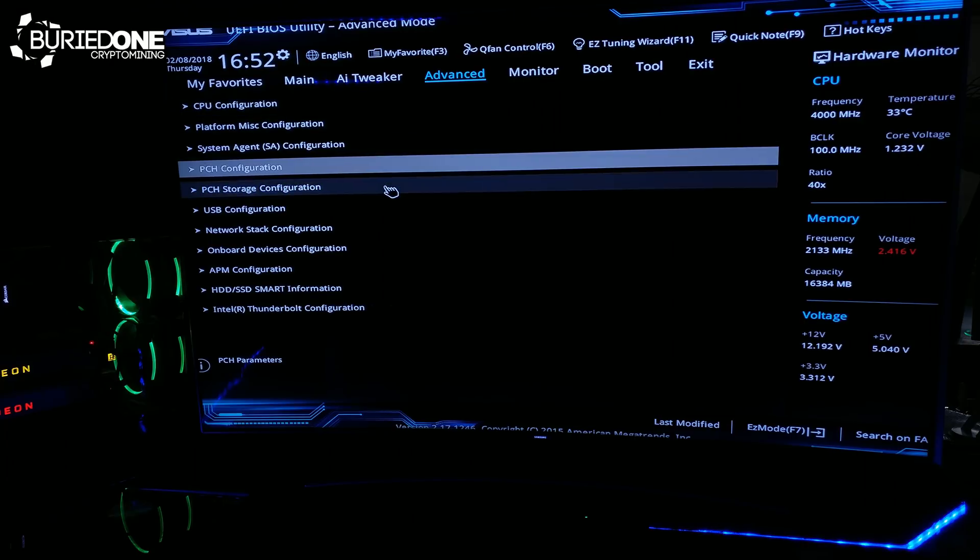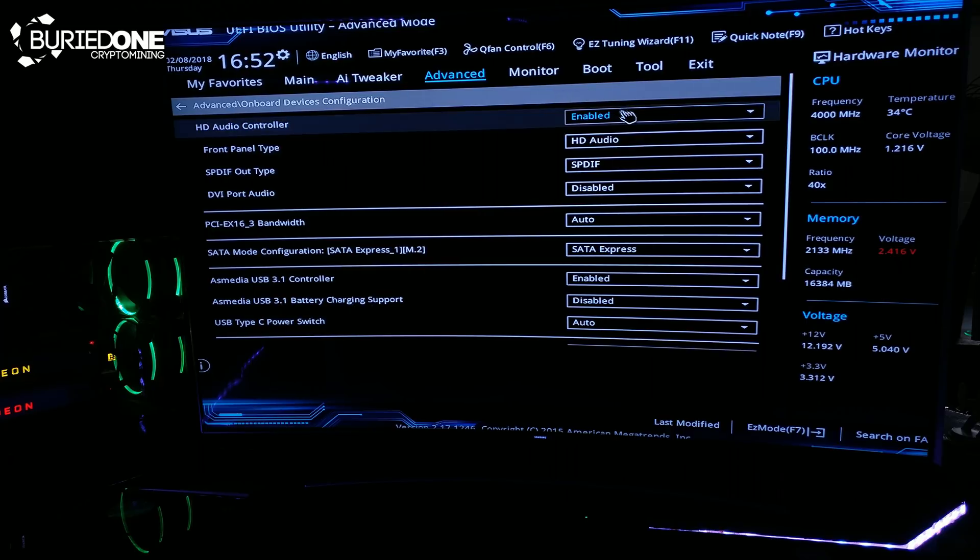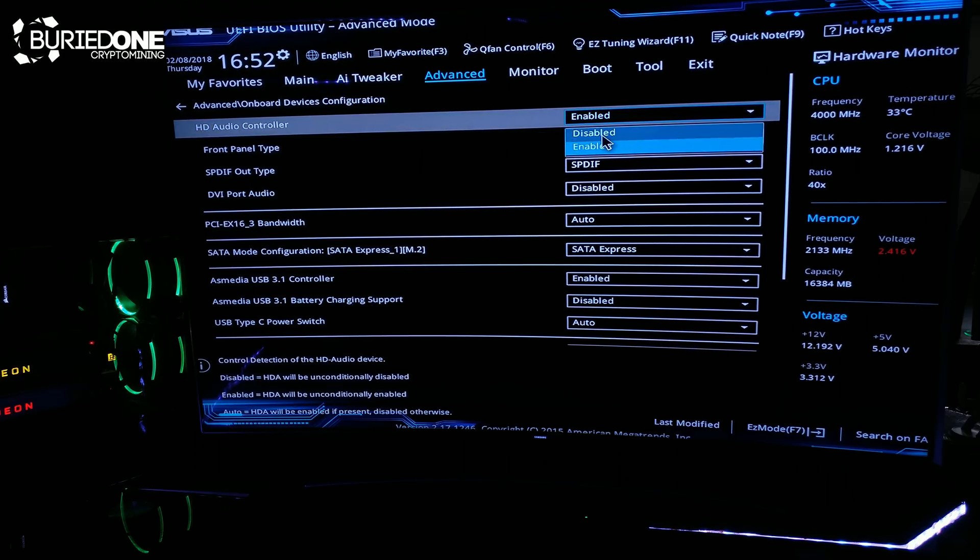Next go to Advanced again and go to Onboard Device Configuration. In there you will have to turn your HD Audio Controller to disabled.